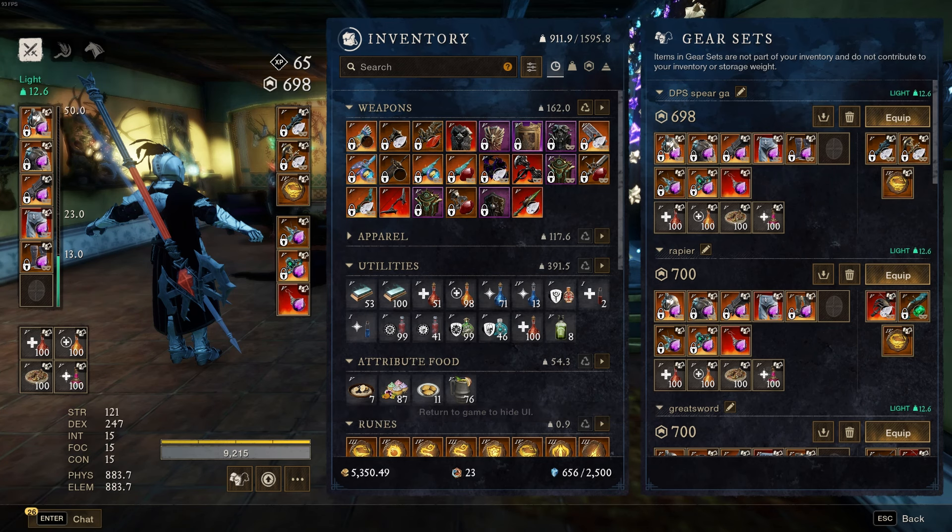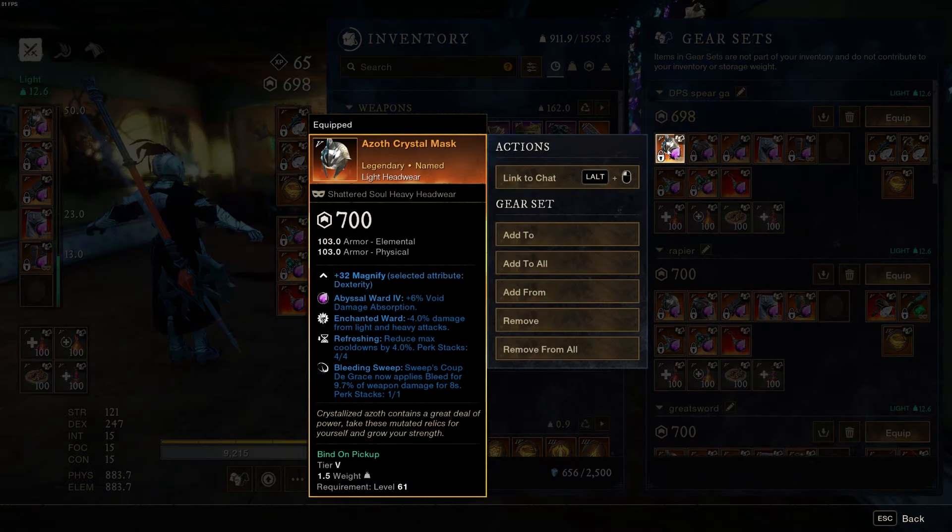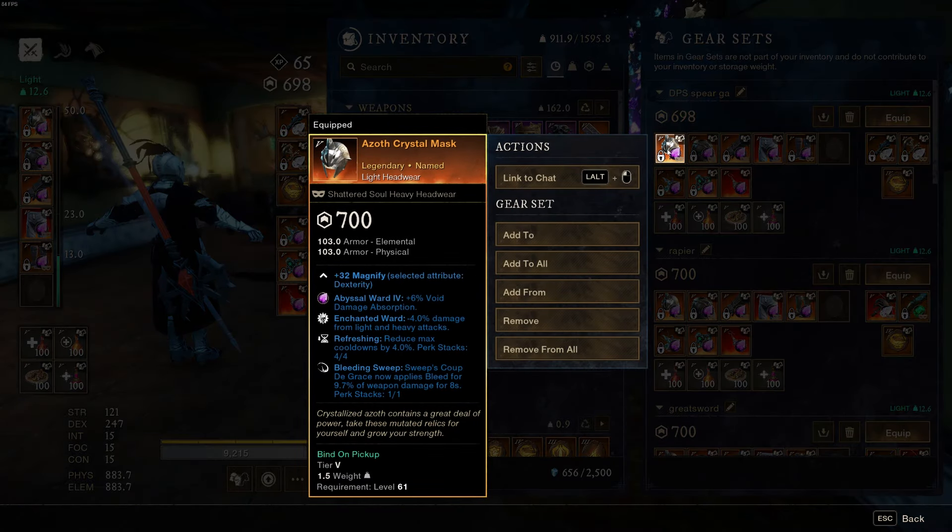For PvE — M1 through M3s — you always want Enchanted Ward on as many pieces as you can get. If you can get it on all five pieces, great; four pieces is also great. The Azoth Crystal set is really good for that because it comes with Enchanted Ward and Refreshing, plus a random third perk. Since this is my DPS class for the spear and great axe setup, Bleeding Sweep is awesome to have on your gloves because that's one of the abilities you'll use as a main spearman.